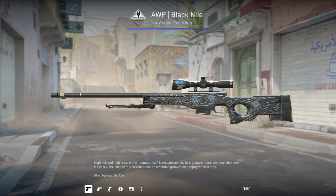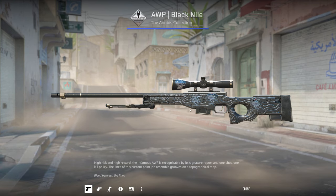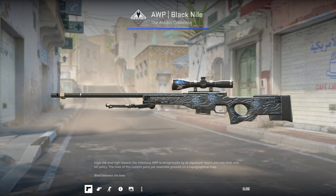I got a Factory New AWP Black Nile mainly because it looks really nice with these old NIP logos.